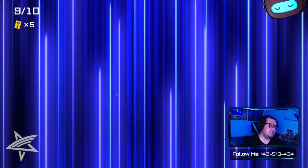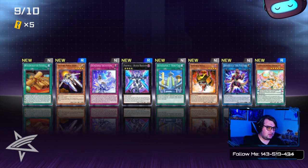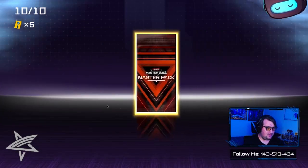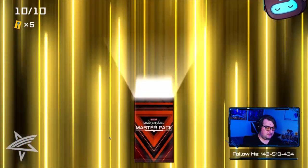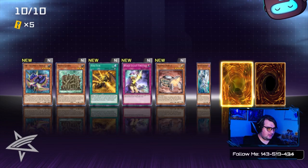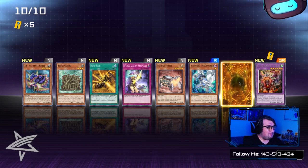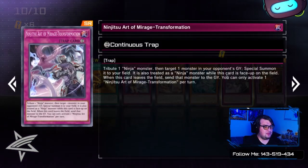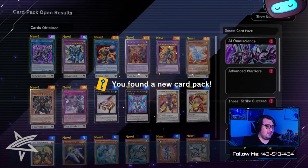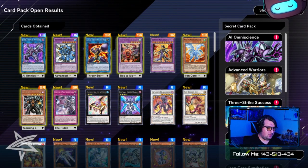I could use that if I do like a Luster Pendulum build or something. I already finished my Duel already, that was quick. Wind-Up Exceed Dragon — that's the only notable card in there. We pulled a Super Rare and maybe an Ultra Rare — it's a Ninjutsu Art. We also pulled a Ritual Beast, which is also a holo. All righty!